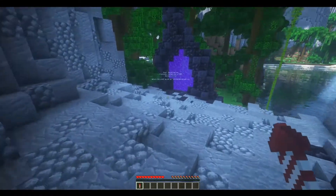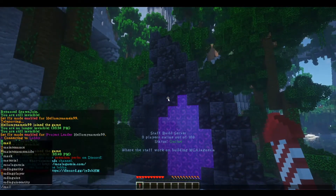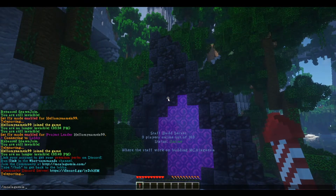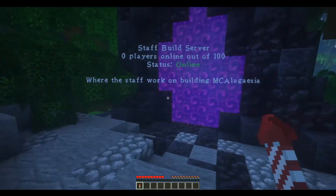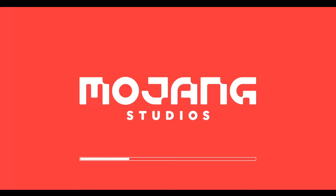If you haven't already done so, you can jump on to the MCLAGASIA staff build server with the command /MCLAGASIA, or you can simply walk through the portal in the lobby and you'll see that you are now whitelisted on the server. If you have any issues or troubles connecting, don't hesitate to message me on Discord and we'll get it sorted out.